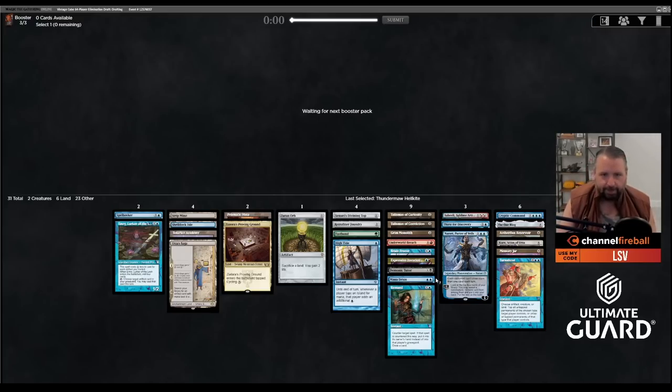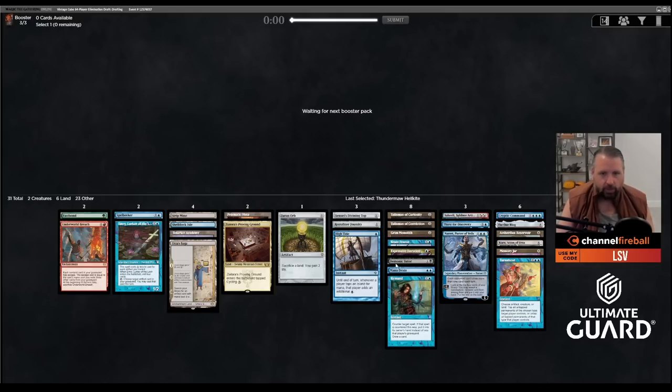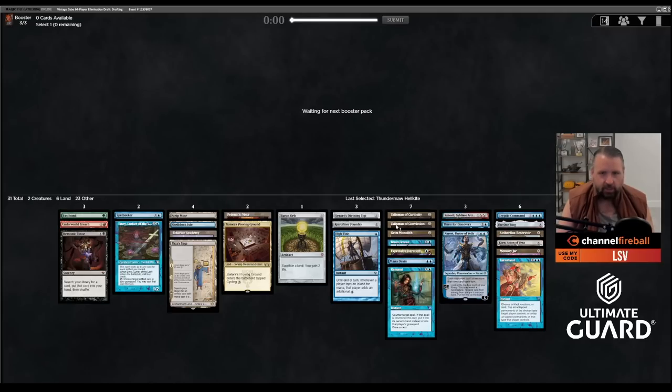Currently at 15 land and I want to play 17, which means I need to cut two cards. Do I cut Zurn Orb? I really like it — I can Emry it, I can Saga it, it gains me life for One Ring and Fast Bond. Possibly cut High Tide since Turnabout might be bad without it, and end up with a bit of a four-color combo situation. One green card, one red card, one black card, and the rest are blue, so my mana isn't going to be that bad, especially with Vista and Proving Ground.